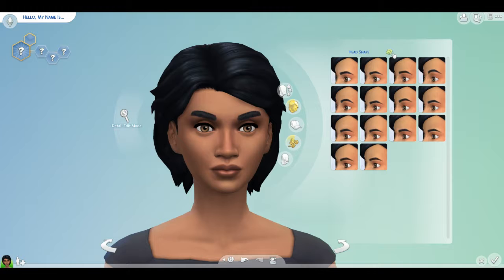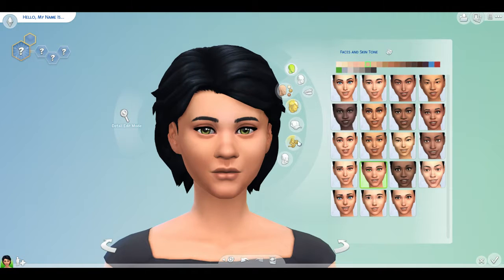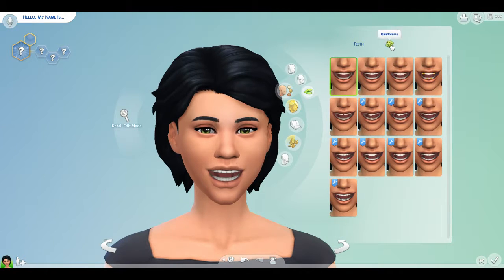We're going to go full random genetics: head shape — we're going to pick three. Face — okay, one, two, three. Skin details — let's use what I always use, the smooth skin, which is my favorite. Random teeth — this could go tragically — okay, that's relatively normal.